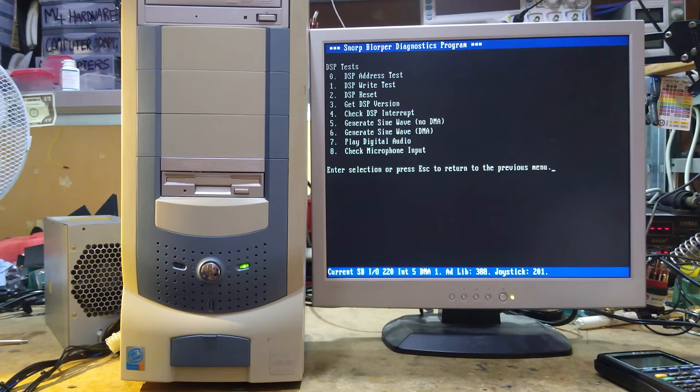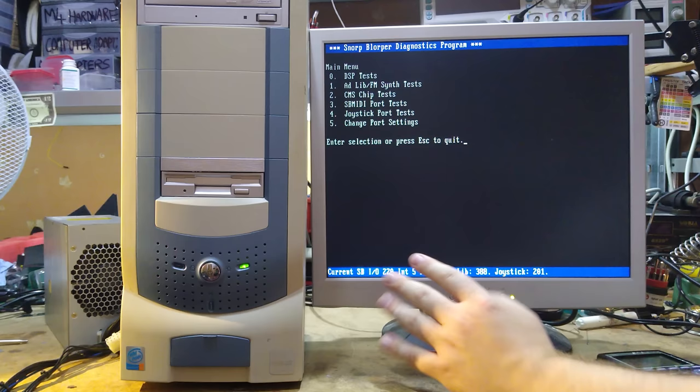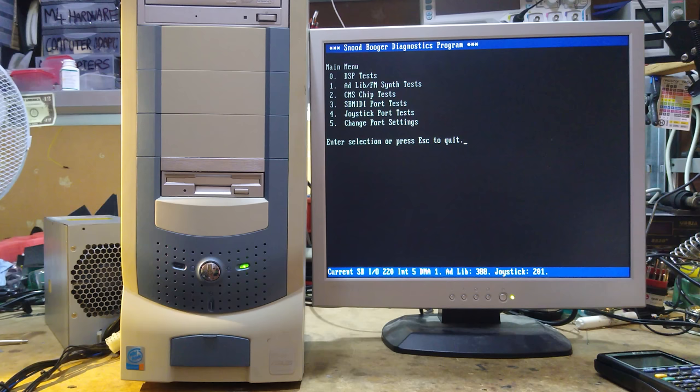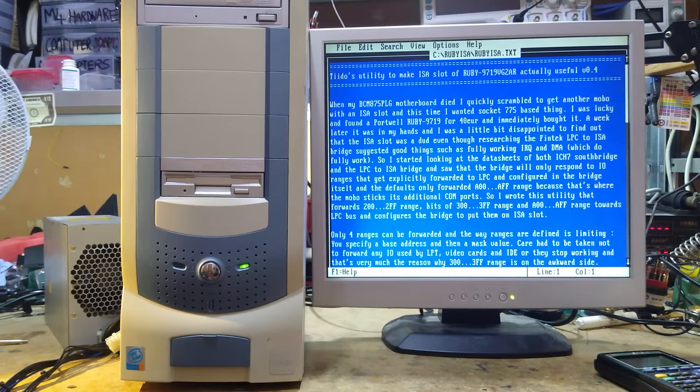I suppose it's customary to try Doom at this point. We have no audio at all. This is a Sound Blaster diagnostics program written by Eric Schlegfer, aka TubeTime, who made a Sound Blaster clone called the Snark Barker — it can test compatibility with other Sound Blaster chips. We're not getting anything. Adlib not detected — not very happy. However, I did kind of expect this: the ISA port on the Ruby isn't by default set up to have all of the port address ranges forwarded. However, there is a utility to help with that called Ruby ISA.